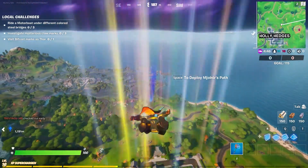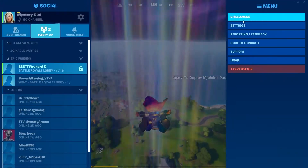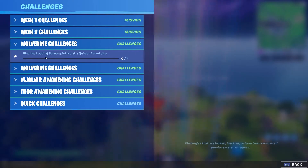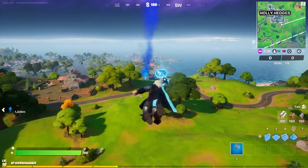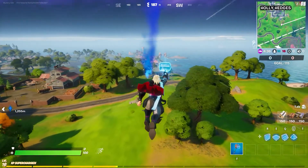Alright guys, for this challenge we're going to be doing one of the Wolverine challenges, and that is to find the loading screen picture at a Quinjet Patrol Site. Basically, what you want to do is go to a location right over there.